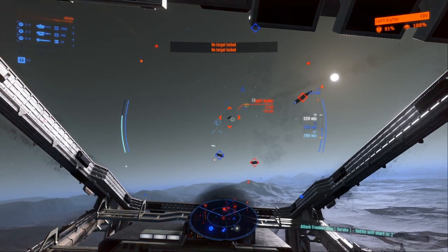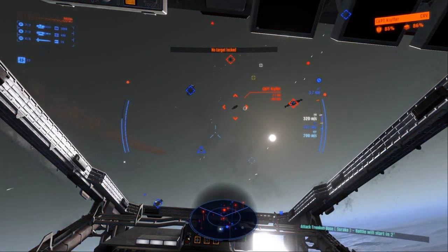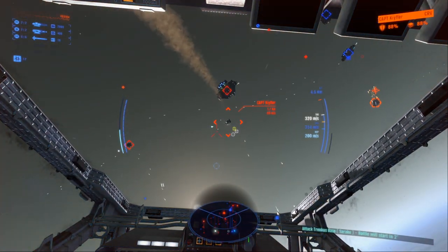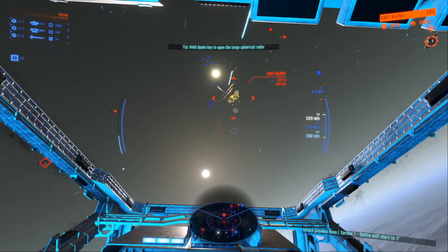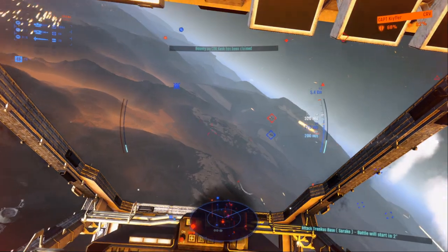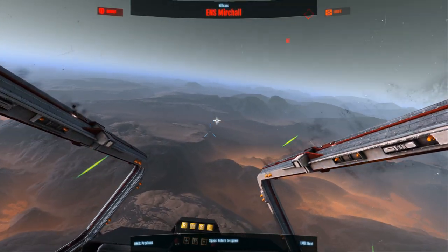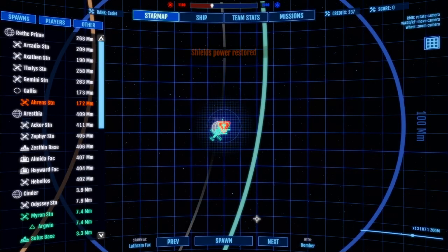Maybe add a couple more indicators in the blank spaces around the target to show a successful lock. Missiles out — hopefully they land since I'm directly behind them. They dropped countermeasures — sneaky! My shields are down and something is hitting me. There might be something else on my tail. I'd use my afterburners to escape, but as a bomber my energy reserves are tied to both the afterburner and the blasters, which is never good. I lost some points — basically down.